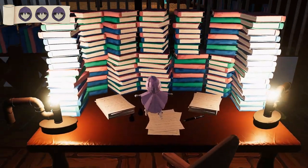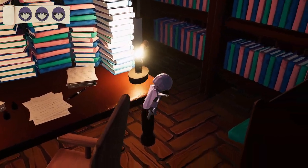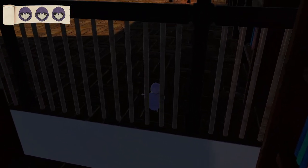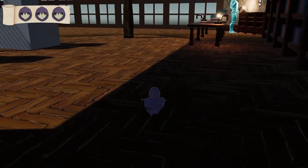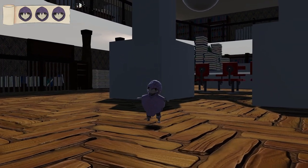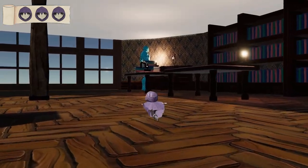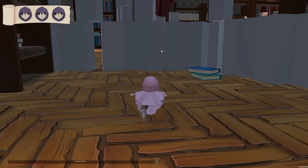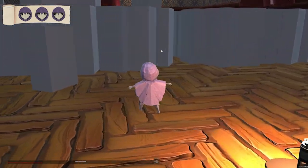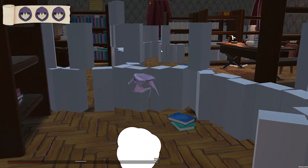A lot of the changes in sprint five were behind the scenes — the team reorganizing the project. We switched the drama section and turned it into the north wing, completely revamping the layout for that section. We started adding in the chandelier and going back to white boxing as we added new sections. In a way it felt like we were taking a step back because vertical slice felt complete, but we made so many changes. It wasn't necessarily negative — I think it all paid off.